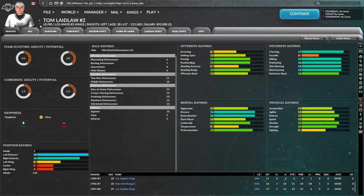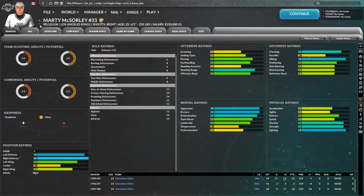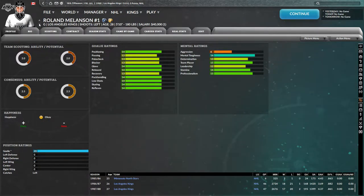Tom Laidlaw — mediocre defenseman. Marty McSorley — whoa, 19 goon, 19 enforcer! This is our murder machine, our Bane on the ice. Strength 17, fighting 18. The question is do I want him to be a goon or an enforcer? I think I'm going to make him an enforcer, so if you touch Gretzky, you die. I've never seen anyone even close to 19 — this is old school hockey.